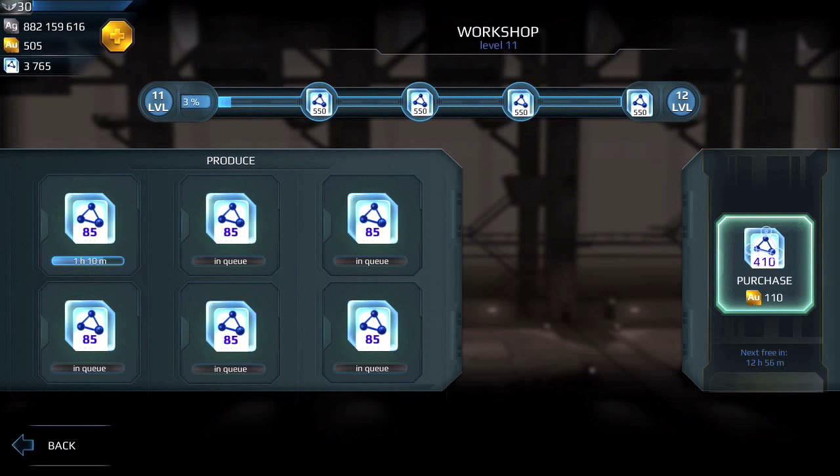The more slots you have, the less you have to actually watch when to collect your workshop points. The other alternative is to actually buy workshop points with gold, and you can see I have the ability to do that with the option on the right side.